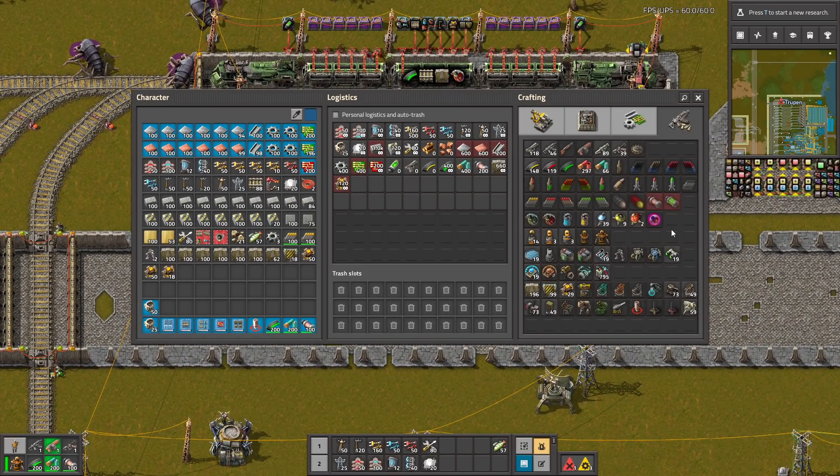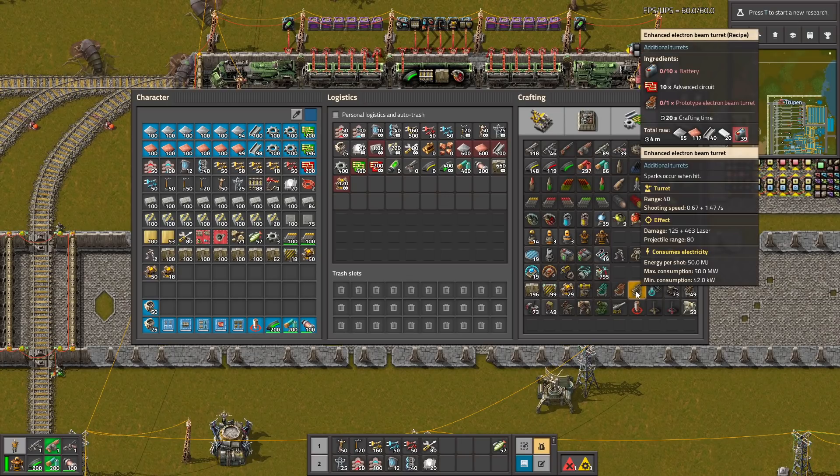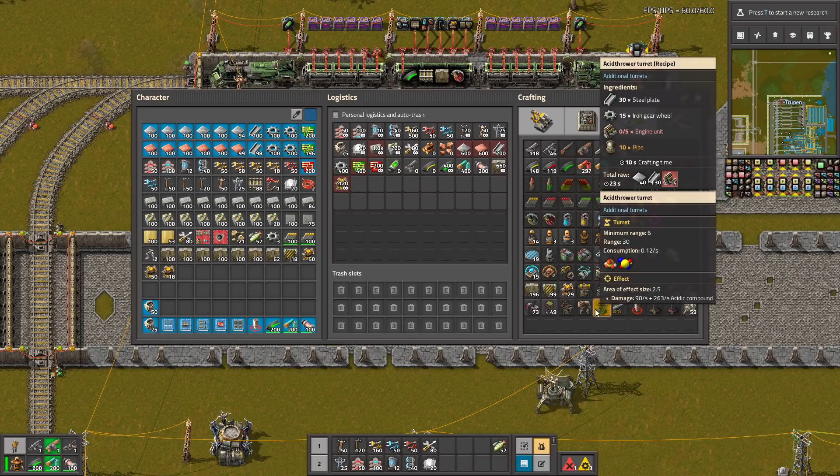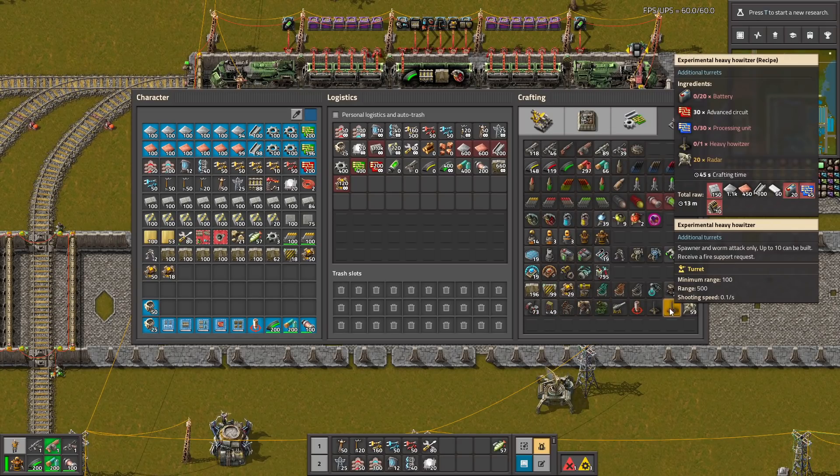This whole page is only from this mod, so there are a lot of different types of turrets — for example, additional laser turrets, even better beam turrets, electric beam turrets, ASIC tower thrower turrets, and so on. I'm gonna test all of them and see how they work.